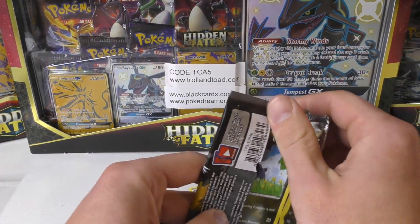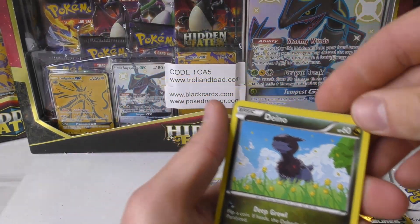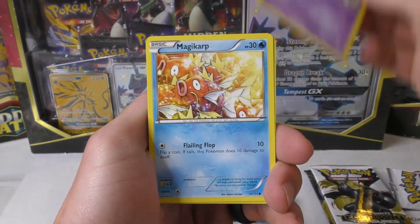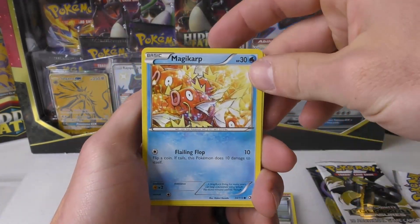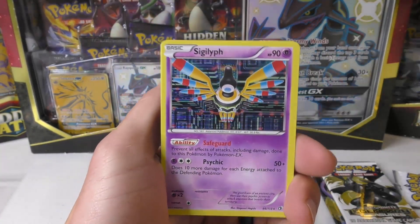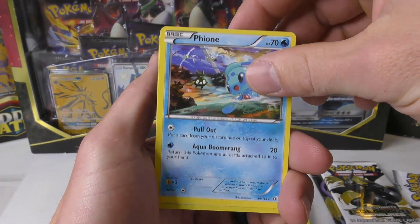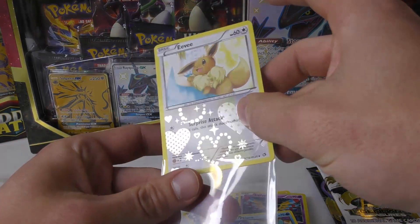Let's see if we can get another one in this pack. PWCC auctions have probably ended by now - crazy to think about how much stuff goes through their consignment. There's one uncommon and another one, then we have Ursaring for the radiant collection card. Oh, we got another holo! You're two for two. Got a Sigilyph, and so far everything has been psychic. Then you got a rare, and oh, you got an Eevee - well, that's another Eevee that we pulled from this box.